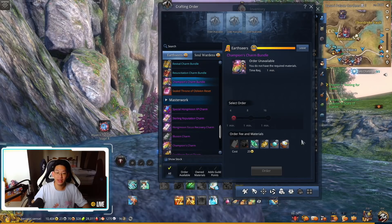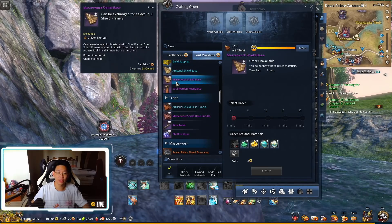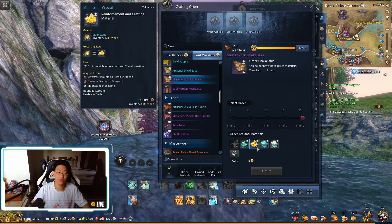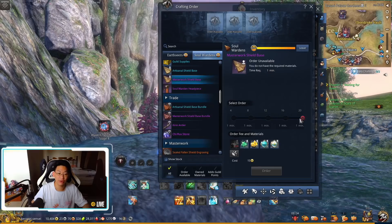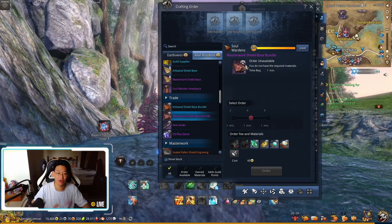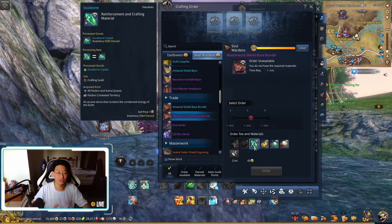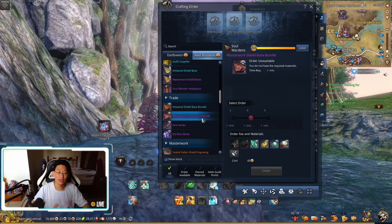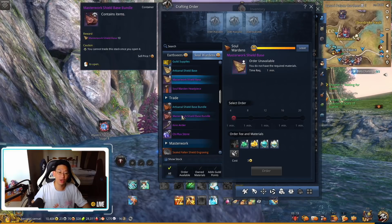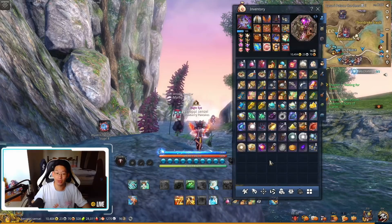If I wanted to craft 105 character-bound ones, I'm paying a lot less than for the tradable ones. We need this equivalent for other crafting guilds. Soul Wardens already has this - there's a masterwork soul shield base which is account-bound, crafting up to 20 for just 30 moonstone crystals and 30 elysian crystals, or the expensive tradable version costing 60 moonstone and 60 elysian orbs plus 240 soulstones and 240 sacred orbs. We have the choice to craft bound or tradable, and we need the same for transformation stones and empyrean stones.